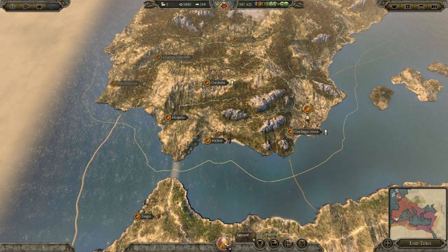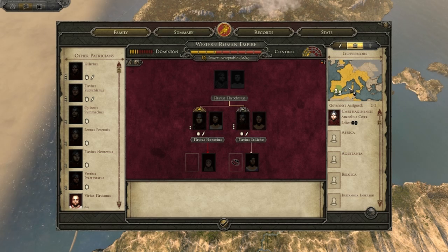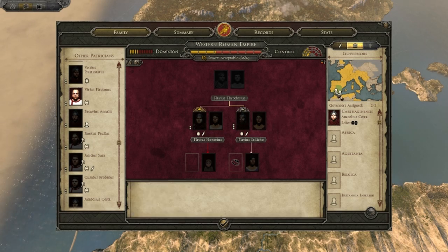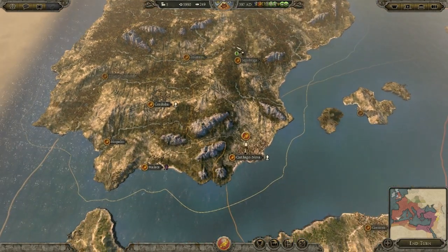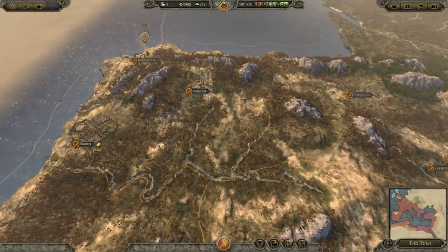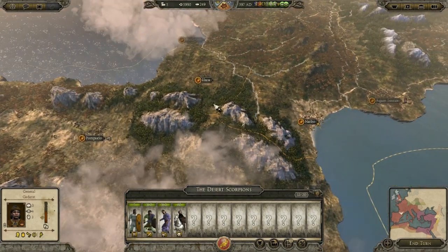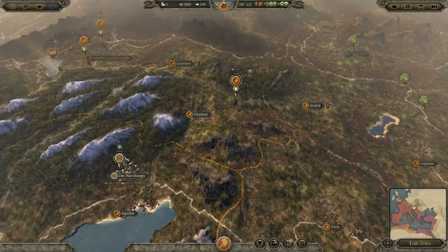Looking at my faction overview in the governors panel — I've actually taken all my governors out of Italy, Sicily, and the surrounding regions. Once they've finished there, we're going to put them into Spain and hopefully retake the public order there, because Spain is just a powerhouse of economy — especially Carthago Nova. There is an army here from the Desert Scorpions, so I'm going to have to watch out for them. We might also be besieged at Carthage.